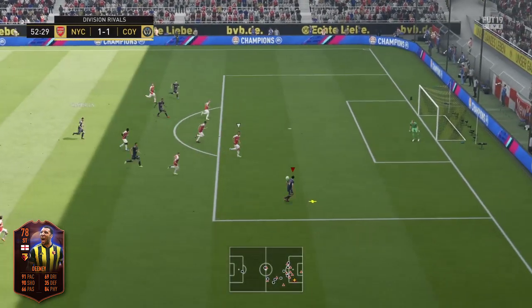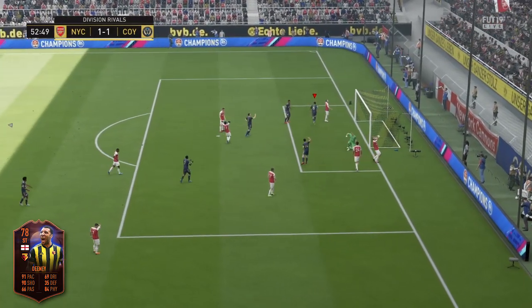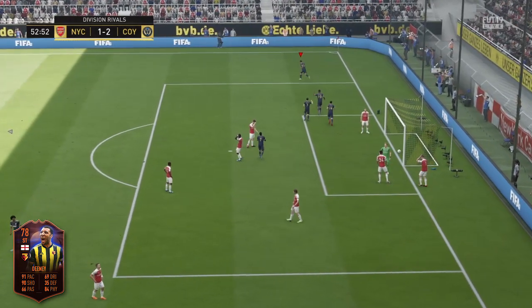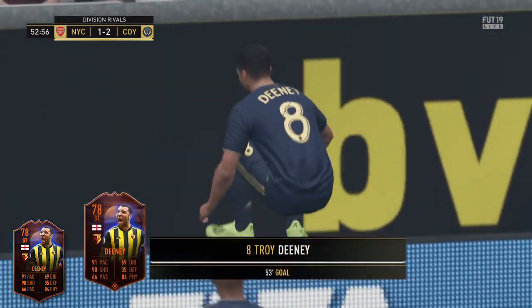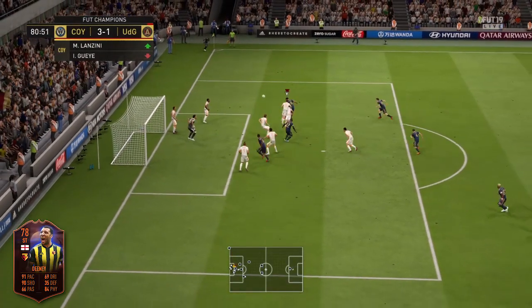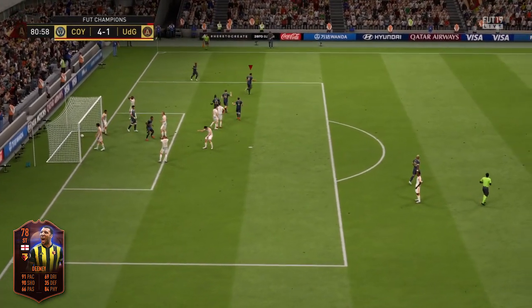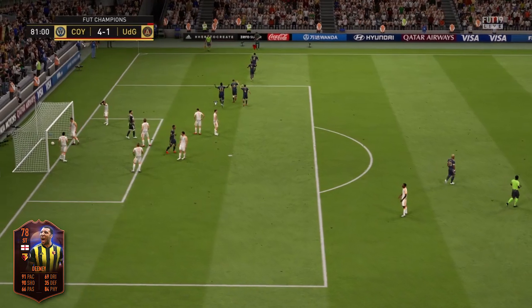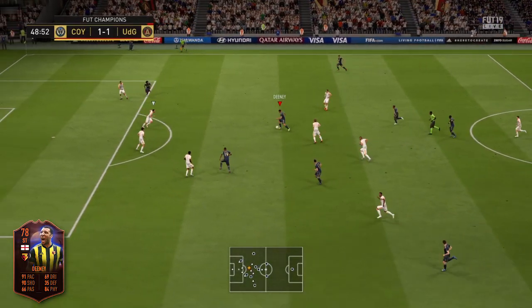He's also got great jumping ability. Along with his strength, he's got really solid jumping skills so he's able to win headers. He's six foot with 86 jumping on basic chem — those are great attributes for winning headers, and you'll see in the video he wins a couple of headers from goal kicks and corners. He scored a couple of header goals for me.